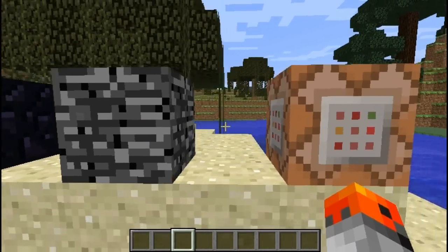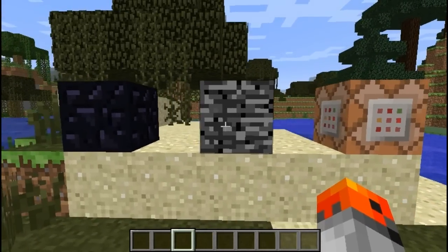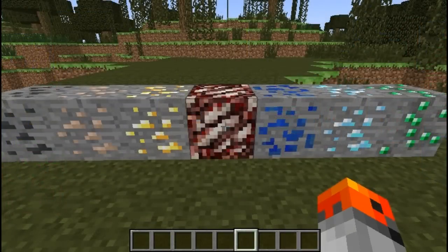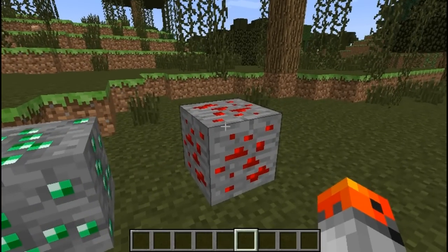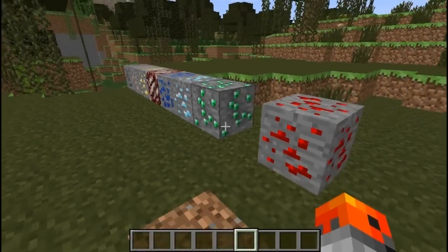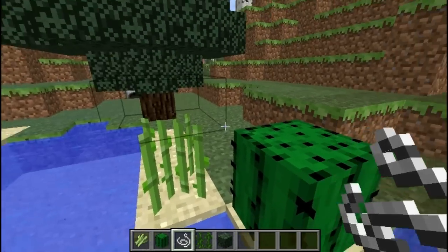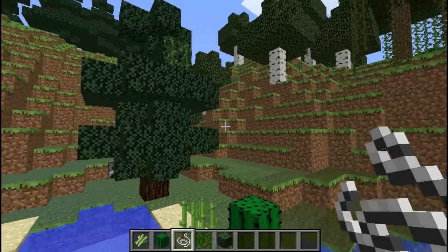Obsidian, bedrock, and command blocks can actually be blown up, but they have very high blast resistance and the TNT in the game is not strong enough — even placing several thousands of TNT won't work, because you need a strong explosion from a single TNT. So you'd need to use a mod. Unlike other minerals, redstone is the only mineral in the game that is totally fictional. Place sugarcane below a vine, above sugarcane, or a cactus, and they're going to stop growing.